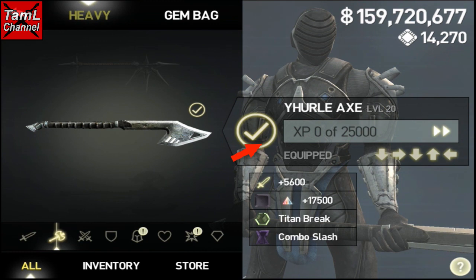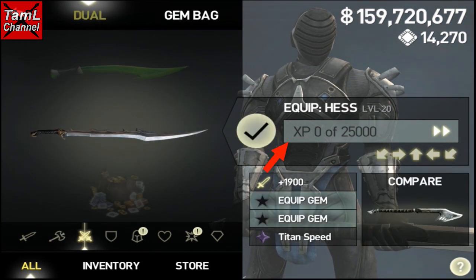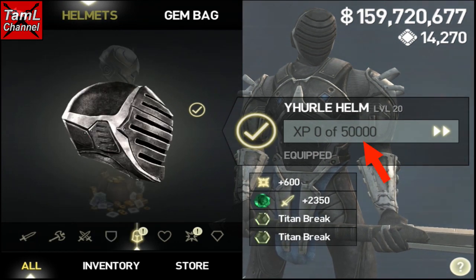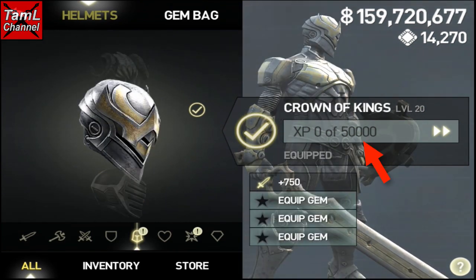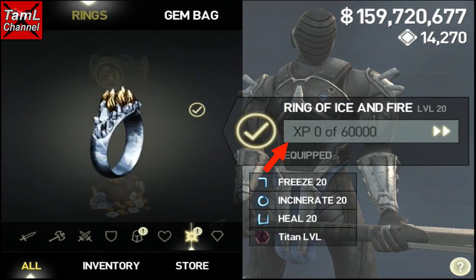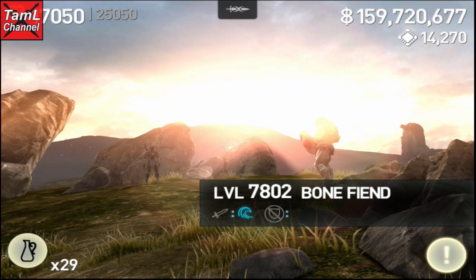Looking at the amount of XP: all weapons have 25,000 XP to gain at level 20, and all three classes have the same. Shields have 50,000 and helmets also have 50,000 — both helmets are the same. With the armor it's the most XP at 75,000, and you'll see both armor sets have that.